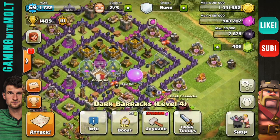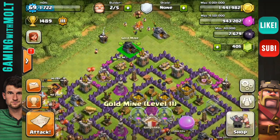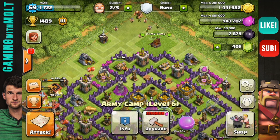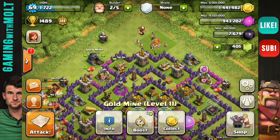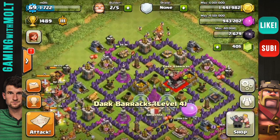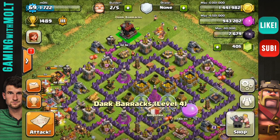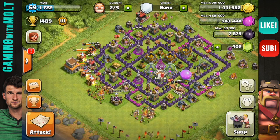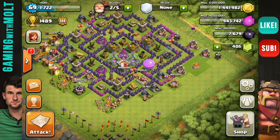That's just a little tip that I use that has helped me from losing resources that I'm not really feeling like losing. Definitely make sure that you pay attention to that and do that with your next base. Or if you currently have your town hall outside of the walls for a farming base, make sure that none of your collectors are close to the town hall — that way you won't lose unnecessary resources.